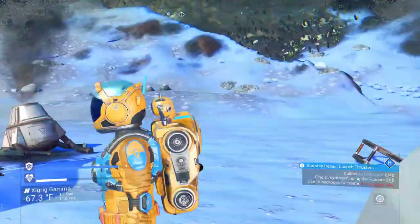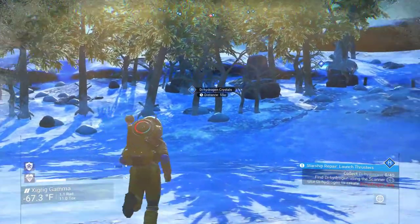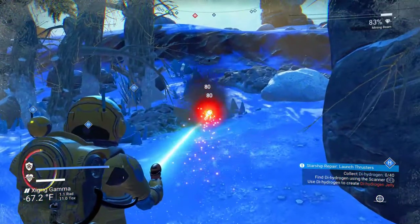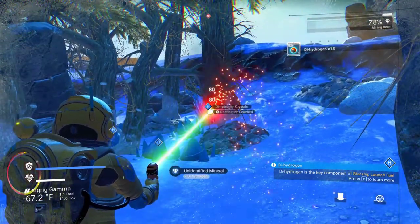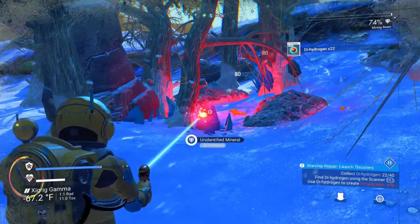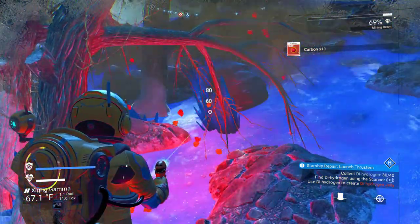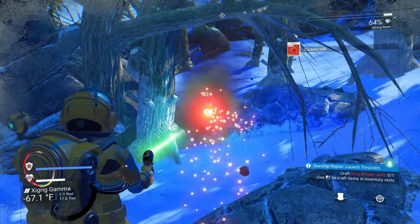I've seen it out here — I'm sure we almost just ran through some. There we go. Sometimes I can't see what's right in front of my face — though in my defense, the blue crystal in the shade on a snowy landscape does not show up very much. Now it says I need 40. Dihydrogen is one of those things you're going to use to actually fuel the spaceship, so the more of it that I get the better. And I'm not particularly upset about hitting the carbon either, because that's fuel for the multi-tool. So we'll just kind of clear the whole area out here.